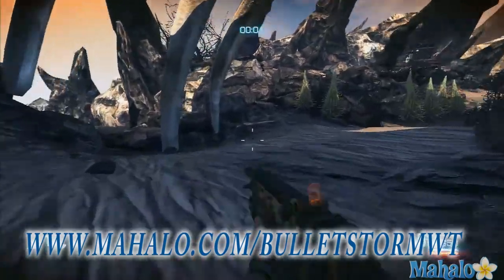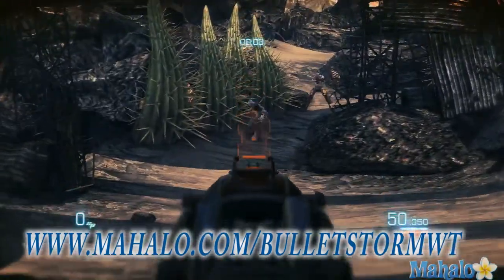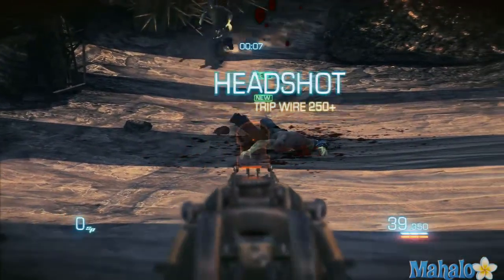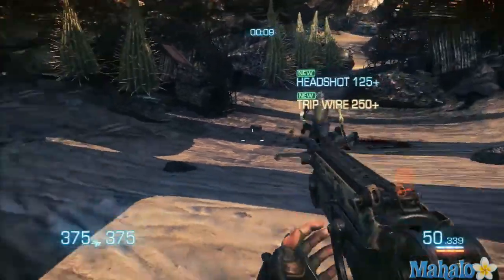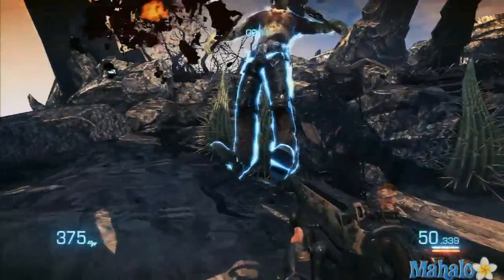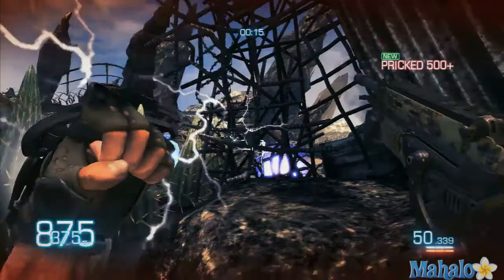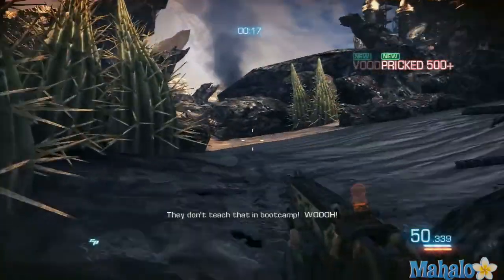Hey everyone, Lazercorn here with Mahalo Video Games, and today we're showing you how to get three stars on the Desert Echo in Bulletstorm. We'll start things out with a tripwire and a headshot. Tripwire is a good skill shot to have because I always forget to get that one later — you just shoot a running opponent in the legs and then kill him while he's down to get the trip shot.